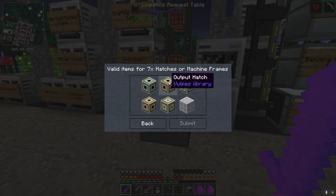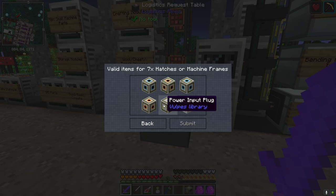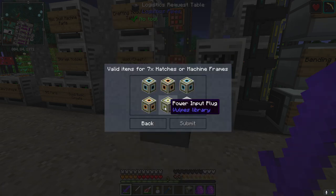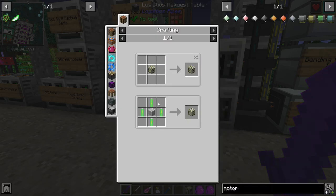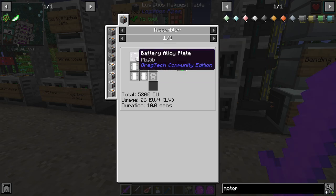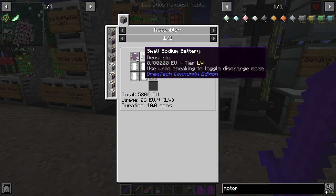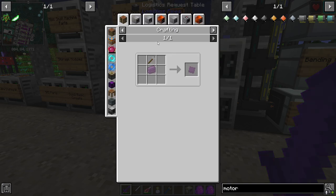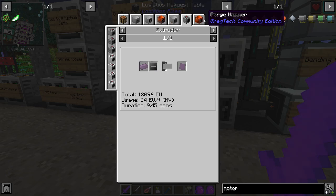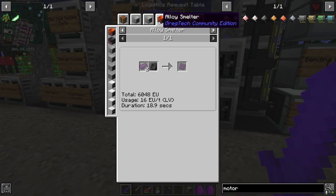We'll teach this that if it polarizes those steel rings it gets the magnetic steel rings. I'll request 30 machine structures as well. For the hatches or machine frames — input, output, fluid in, fluid out, power in — machine structure with a chest, machine structure with a bucket. We're going to need small batteries, which are small sodium batteries with battery alloy plates.